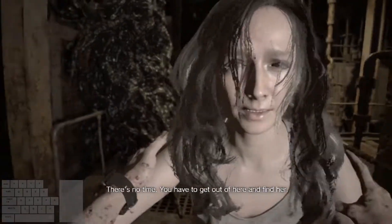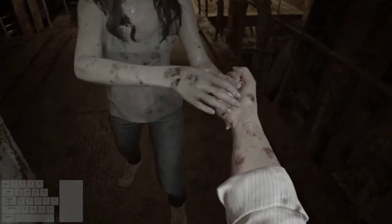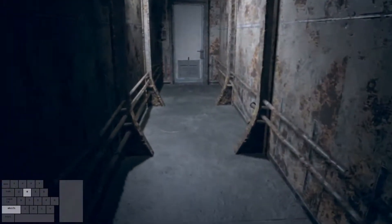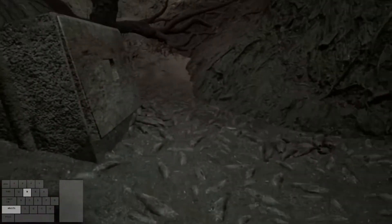After that one wholesome cutscene with Jack, we have a small cutscene with Mia where she breaks Ethan free. Once that's over, we'll be in control of Ethan again. Head out the door and through the linear path — there's not too much to worry about here, so just keep heading forward.